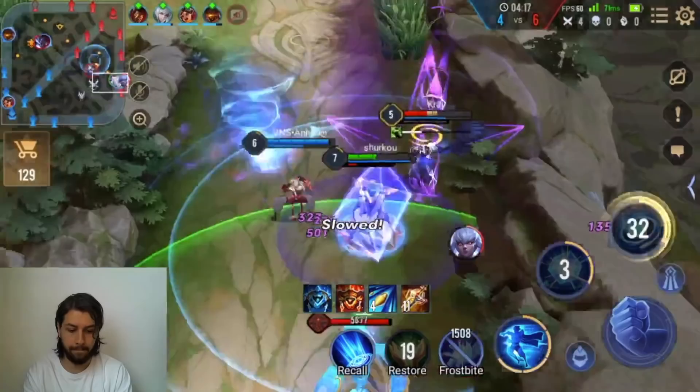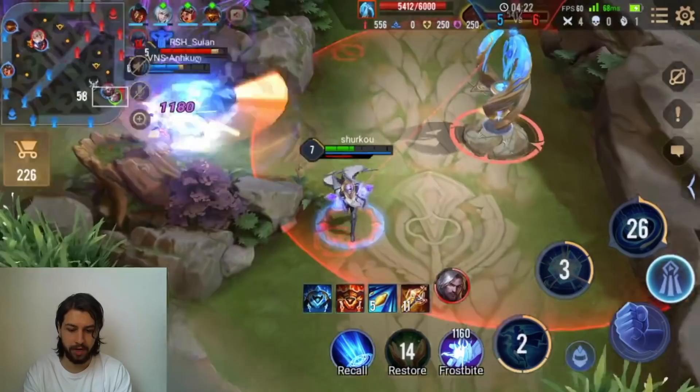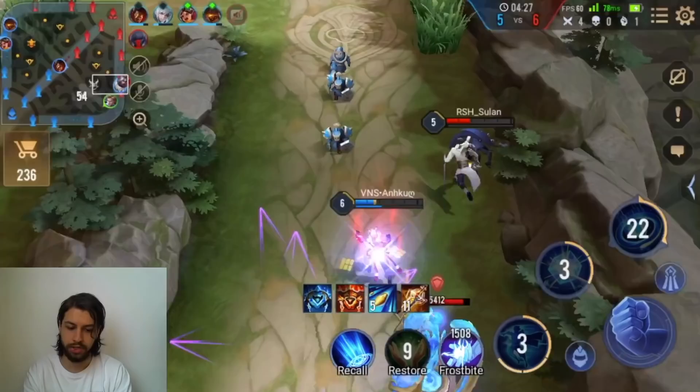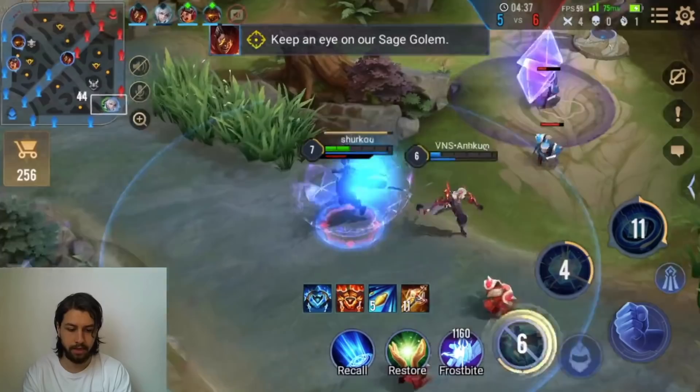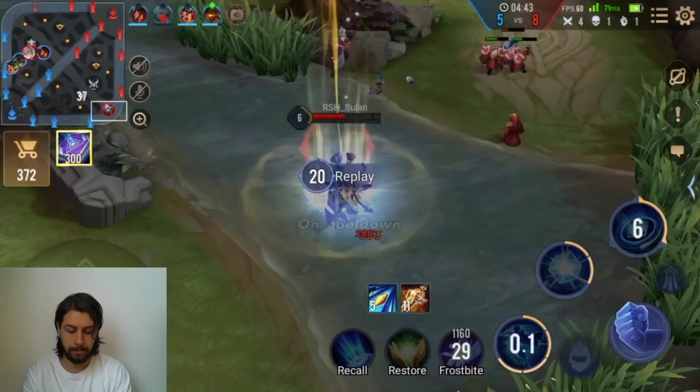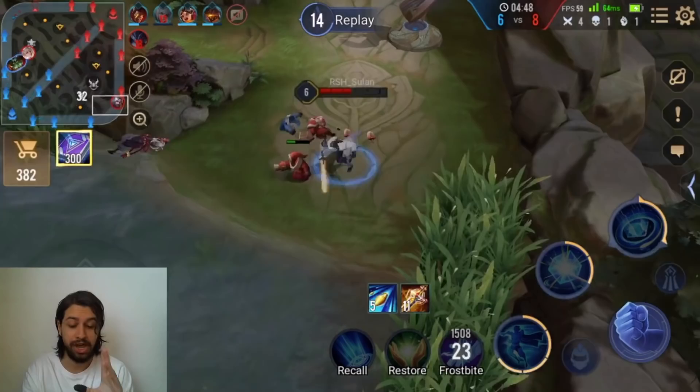We are just absolutely smurfing. I forced that flicker as well. Our blue buff is up — that's a little bit of an issue. He completely outplayed us — well played, man. I didn't see him enter that bush. That is my bad — I didn't check the minimap during that instance. I lose my blue buff as well.